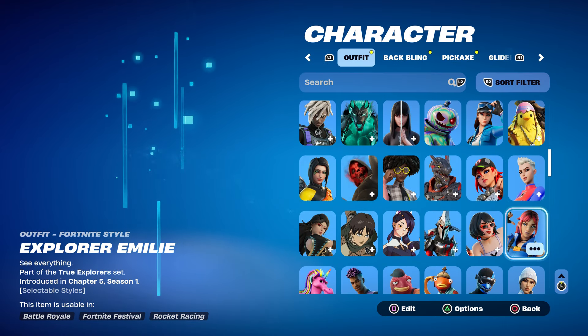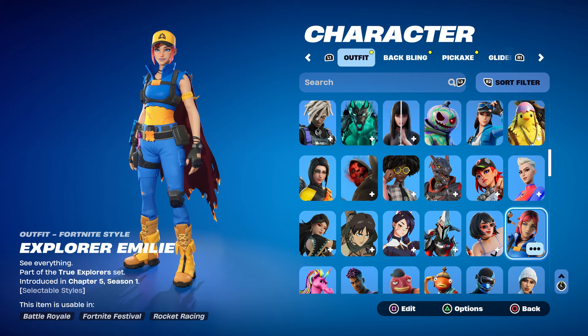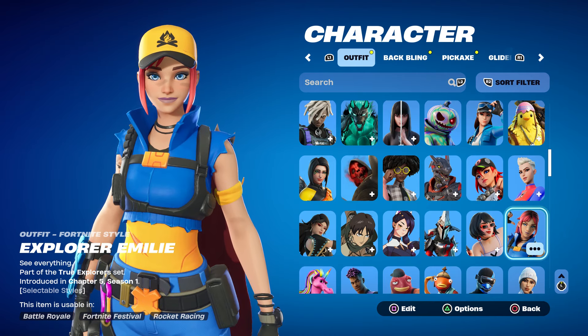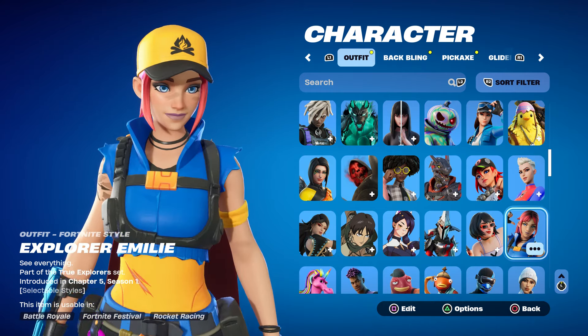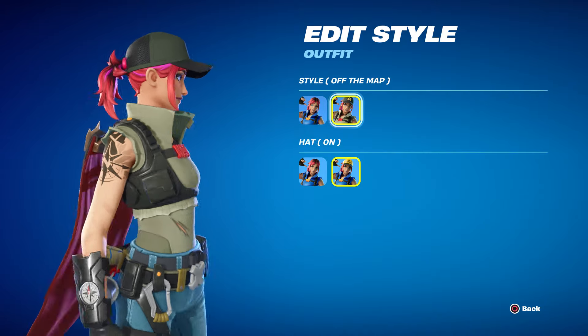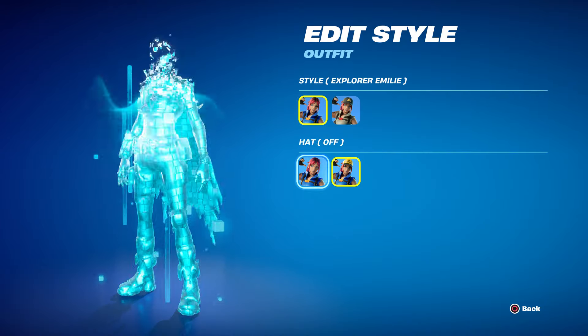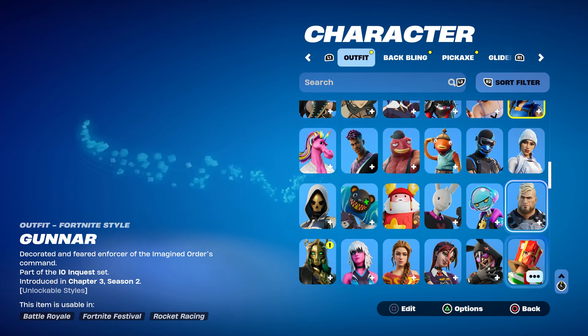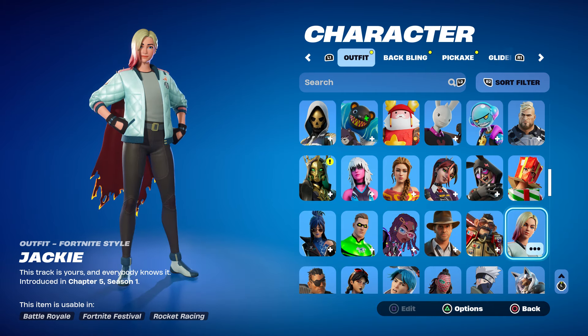Before I continue, I just want to point out that you can also get free skins in the item shop. We're talking about the free LEGO skin — if you log in with your Fortnite to your LEGO account, you can get her. She has two different styles and you can get her right now as we speak.